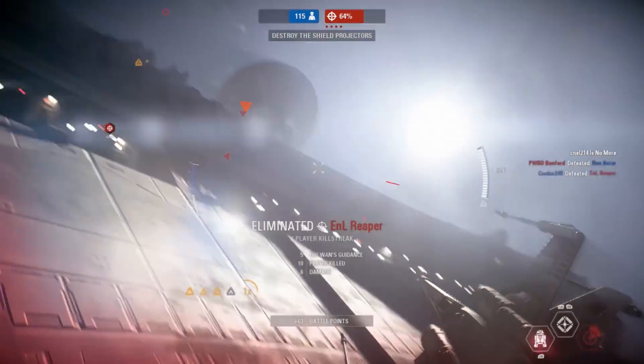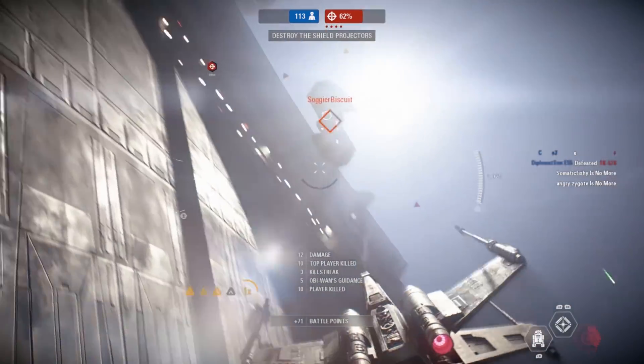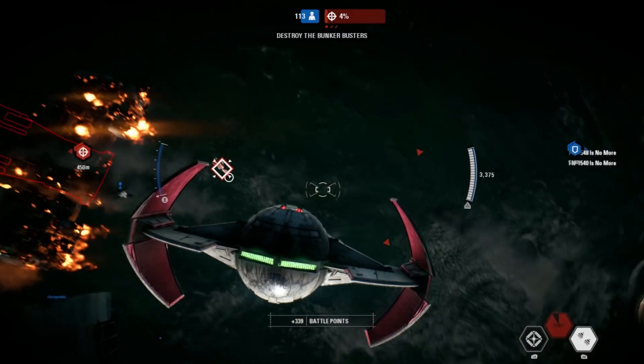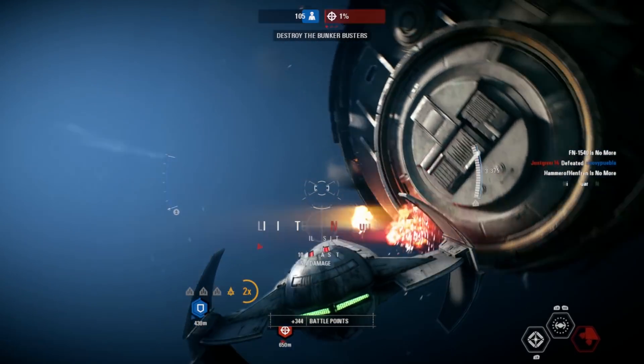Luke's shortfall is that his X-Wing takes damage quite rapidly, and is only slightly better than a normal X-Wing fighter outside of those two abilities. So Luke is pretty great, but not as good as most of the other starfighter ships. Number 7, it's Darth Maul's Scimitar. The Scimitar is very bulky like the Falcon and Slave 1, which makes it a very easy target.